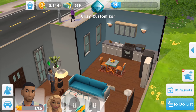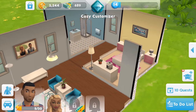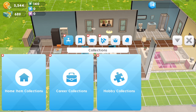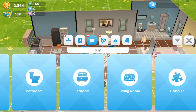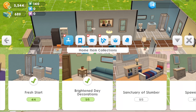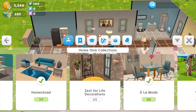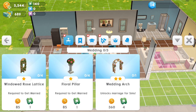You just have to keep playing. We now have a kitchen and dining area separate from the main room, and the bedroom and bathroom are much the same, but I now have a double bed. The next thing is to go into build mode and look for outdoor decorations. I think we need a wedding arbor. In home collections, I want the wedding collection — you need one wedding arch, four floral pillars, and four windowed rose lattice.